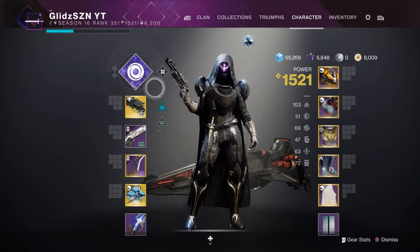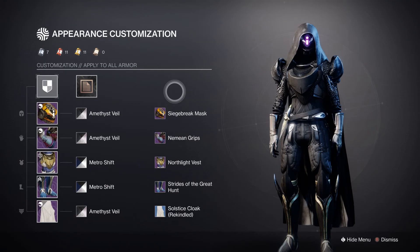Now let's talk about how we made it. As you can see, I used Amethyst Veil on multiple armor pieces — not all of them, but a majority. For the cloak you can actually use Amethyst Veil or Abyssinian Gold — however you pronounce it. For the helmet, I used the Siege Breaker Mask with Amethyst Veil to get it to glow.